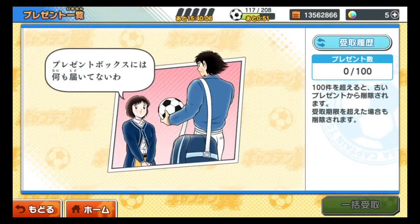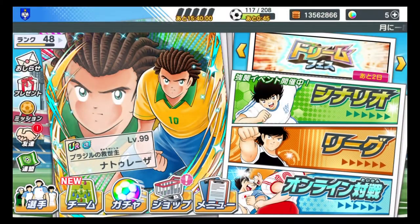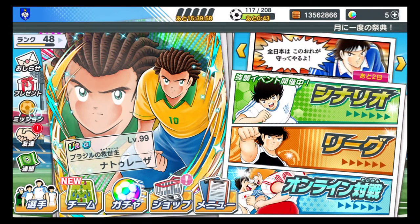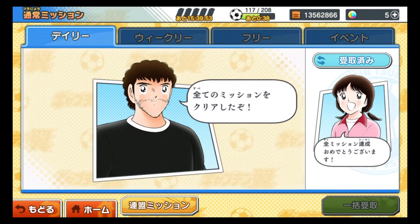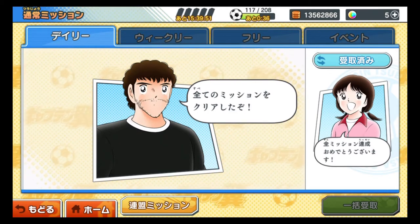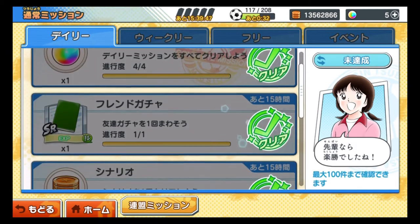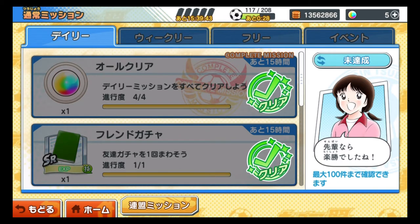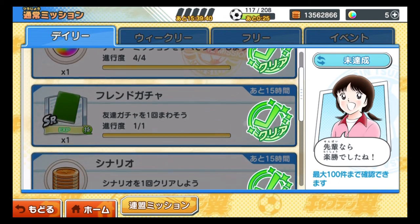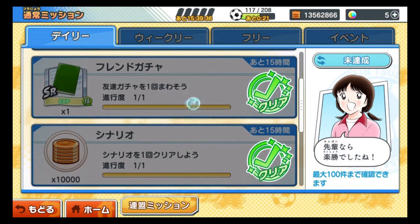The box icon is where you receive all the presents from the officials. The one with the medal is the mission section. On the left tab you can see a daily mission — I already completed mine so it doesn't show anything. But normally every day they'll renew you with a daily mission. For example, one says 'do a friend gacha' — you just go to the gacha section, go to the very bottom, and do the friend gacha once with Ishizaki's icon. That's free, so do it.